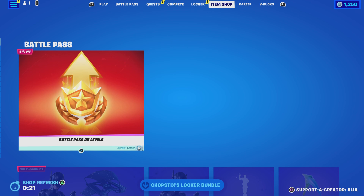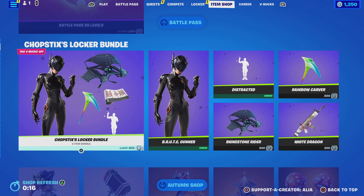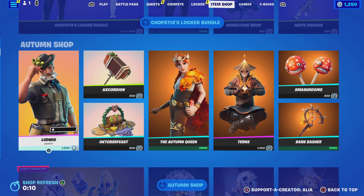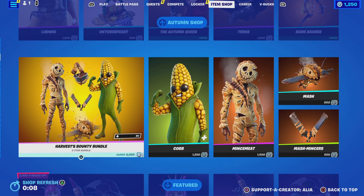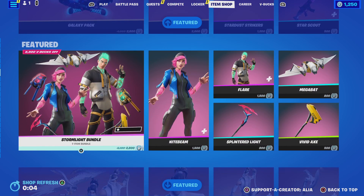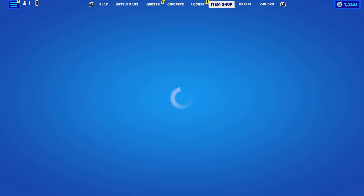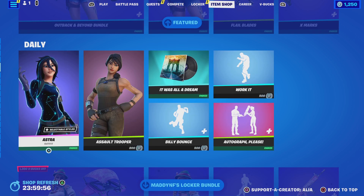Jumping straight in — last night we had the brand new Chocolate Sticks locker bundle, which I already covered in a video. We had the autumn item shop, the featured store with Volume 11, the Galaxy Pack, the Stormlight, the Falcon Clan, and the daily store. But let's get into what we're getting today — three, two, one, let's go!